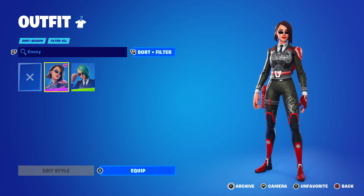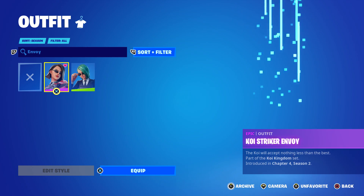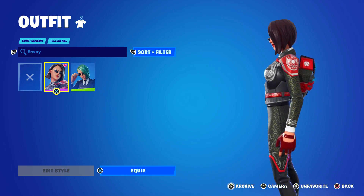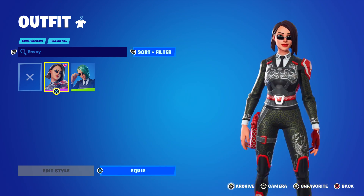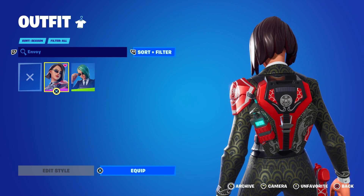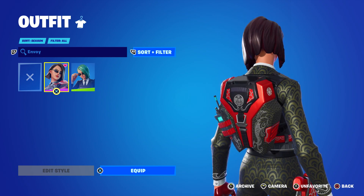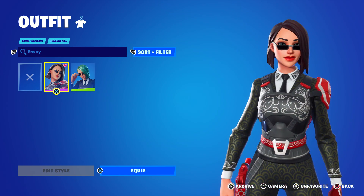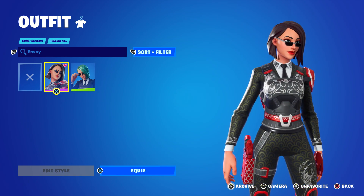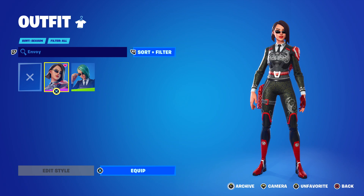Next up is Koi Striker Envoy. Everyone usually refers to the Envoy skin as a matrix skin because she looks like a female agent from The Matrix. You can see the koi design on her chest piece — a lot of red in this one. She's got a nice red glove, a holstered red pistol, some red shin guards, and a shoulder piece. The back bling looks pretty sweet — a little walkie-talkie — with golden fish-scale emblems all over her outfit. A lot of people are saying this is their favorite skin.